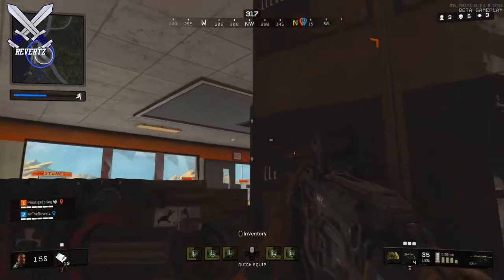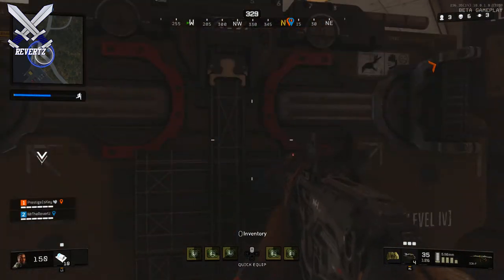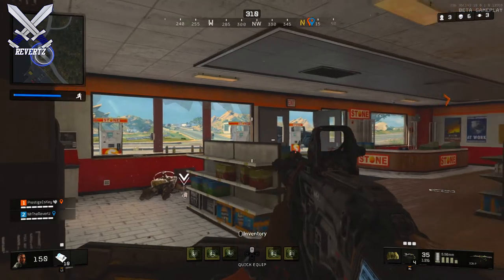That way you can have two different sides shooting at one team, which is a pretty good strategy. That's what me and Ryan have been doing in pretty much all of our duo games. Just play it safe and give constant communication — that's the best thing to do for duos.